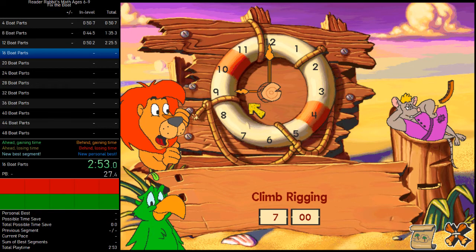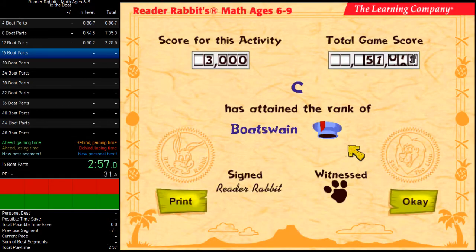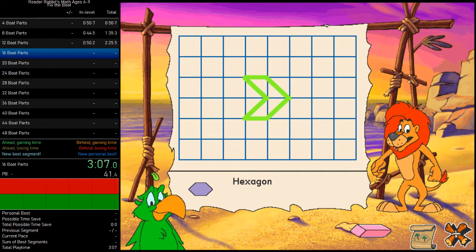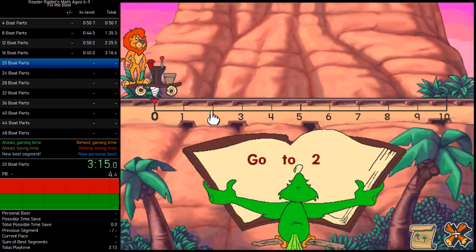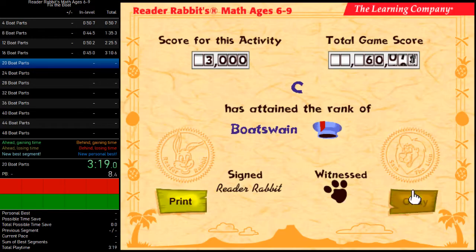Drag the hand, thank you. This game has very wonky controls. Two octagons, two hexagons — I was about to say watch it give me another octagon, but it wasn't. Three and eight, click it, thank you.